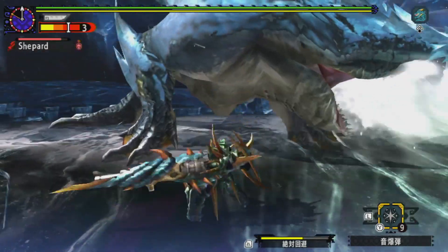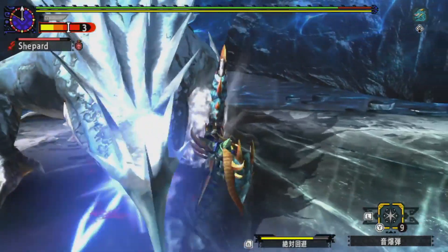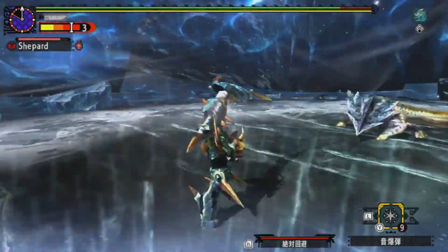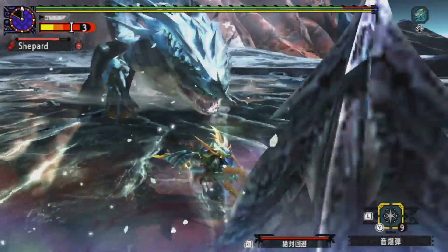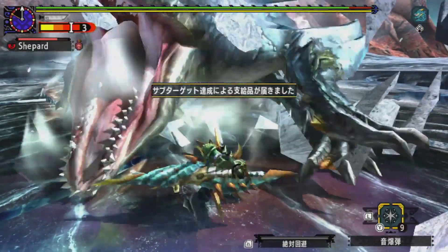Zamtrios is a really good example of a monster to show off the various pros and cons of the Gunlance. At various stages of the fight, you either want to use as many shells as possible or as much melee as possible.